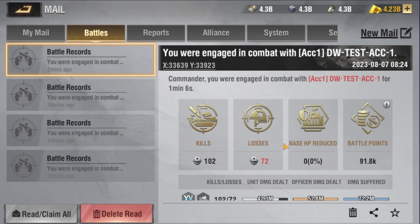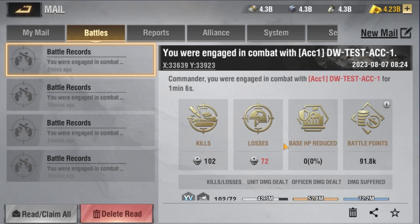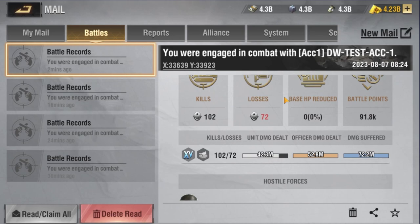The battle report from round two has generated. We got 102 kills, suffered 72 losses. The attack took one minute and six seconds. Unit damage dealt was 42.3 million, officer damage dealt was 52.8 million, and damage suffered was 72.2 million. This was when the damage skill initiated the attack against the firepower skill. In the MBT testing, the damage skill on both trials took the win. We are now going to get our artillery trained up and explain the layout of the artillery testing.